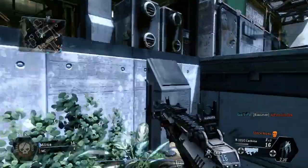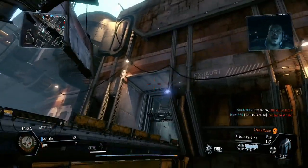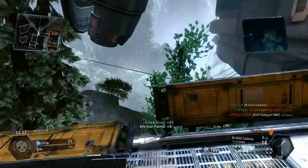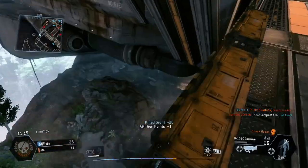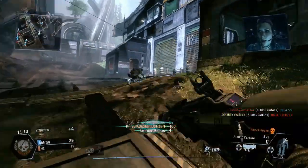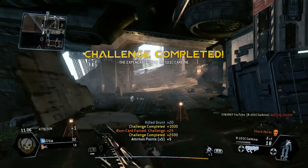We're basically at the spawn point already. All the grunts and spectres are already mid map. What I'm doing is putting the pressure from behind them, so in effect it's like a flank. There you go, human player jumps down and we take him out.